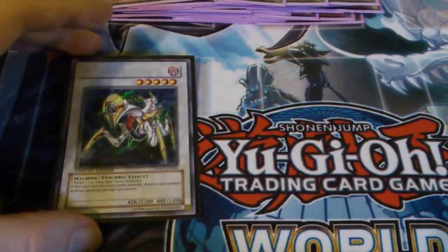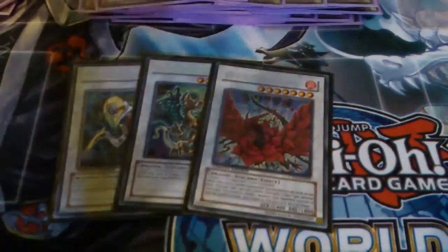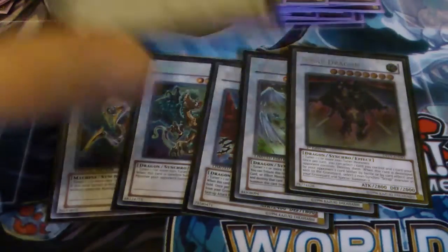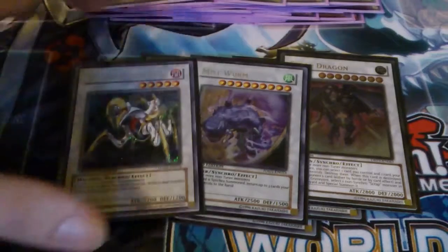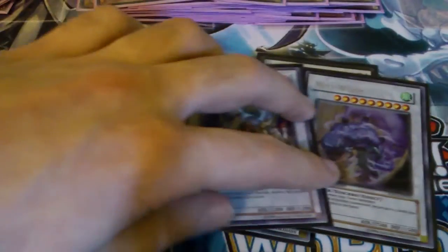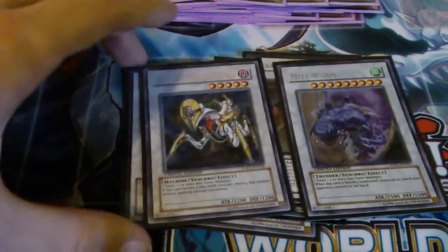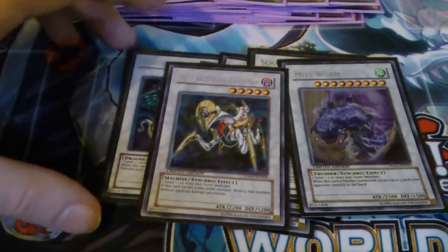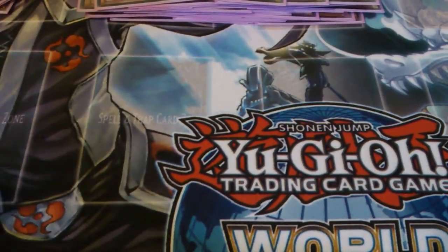For synchros I play Catastor, Orient Dragon, Black Rose Dragon, Stardust Dragon, Scrap Dragon, and one Mist Wurm. I think Mist Wurm and Catastor are probably the two most summonable synchros in the deck, closely followed by Orient. But you don't really want to go into Orient that much unless they've got something big like a Stardust staring you in the face.